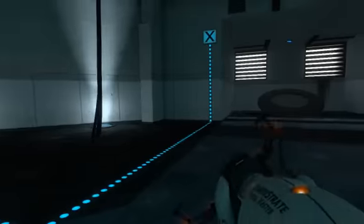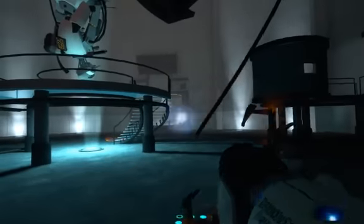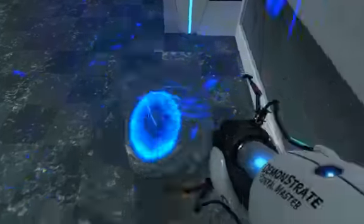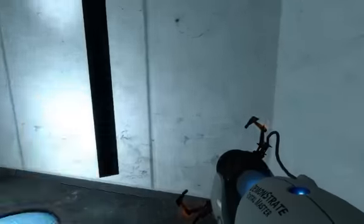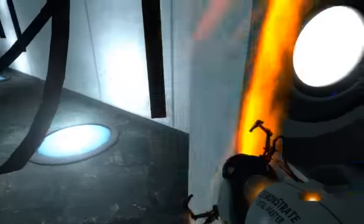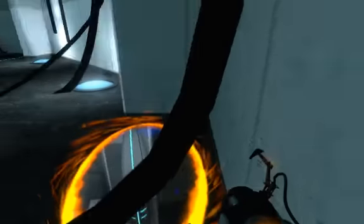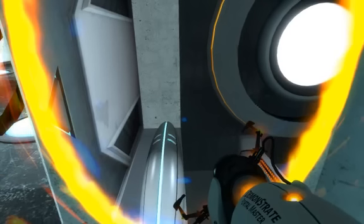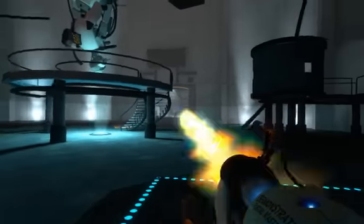I'll try this a couple more times. Blue, orange — I go through the orange, shoot a blue portal there, then I go through and I do an edge glitch on this that flips me back into the level. Some of the edge glitches flip you back into the level — that's how they work. I didn't do well enough, so I end up getting flipped back into the level on the other side of the door there.